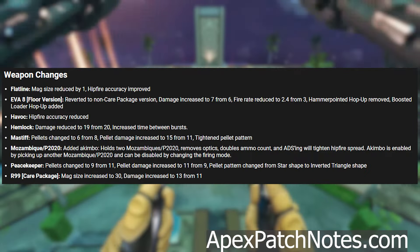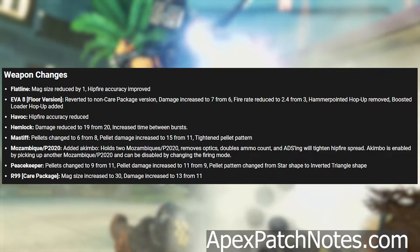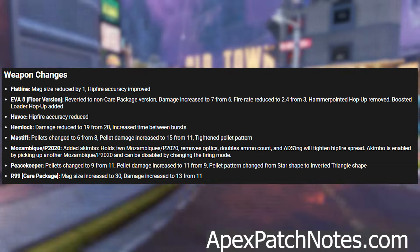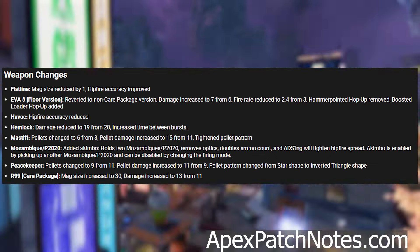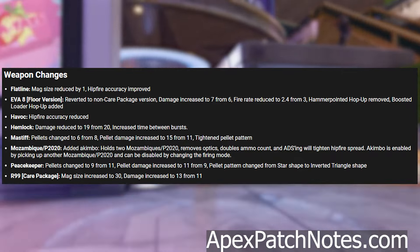Havoc hip fire accuracy has been reduced. Hemlock damage reduced to 19 from 20 and increased time between bursts. Mastiff pellets changed to 6 from 8, pellet damage increased to 15 from 11, and tightened pellet pattern.